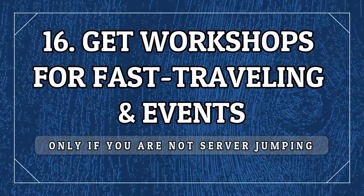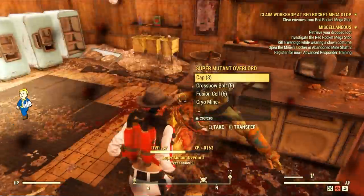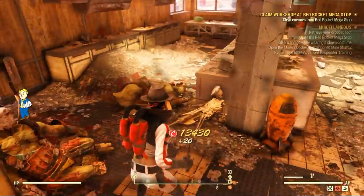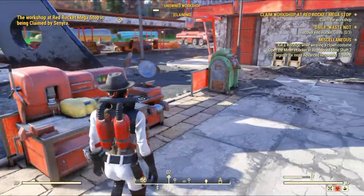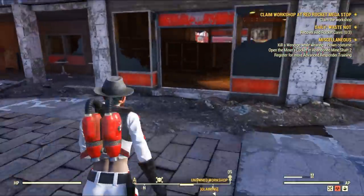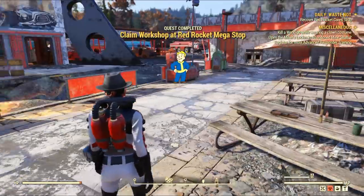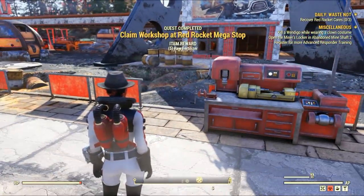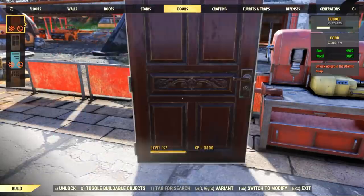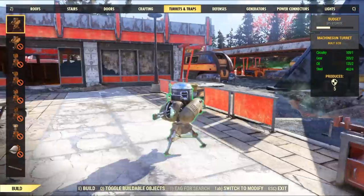If your server is peaceful, you can capture workshops for several reasons: first, you'll get more free fast travel points, and second, you'll get regular defend events which give you experience and rewards. It's totally worth it, but it needs to be a peaceful server or people will contest and take it from you. Also, you cannot server jump or you will lose your workshop and all progress.